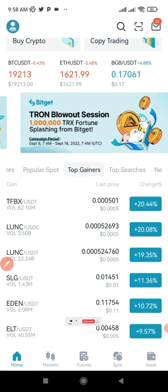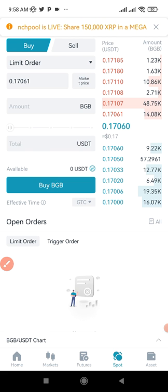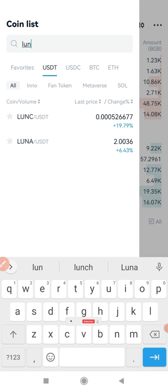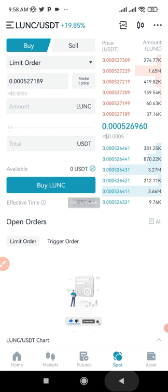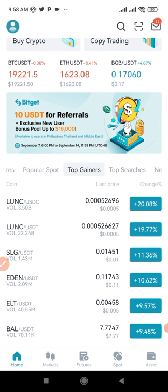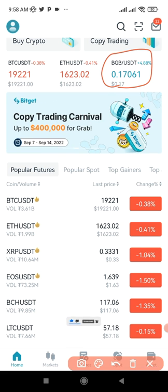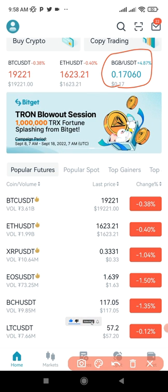If you don't have LUNA Classic already, just come in to the exchange, go to spot trade, and type in LUNA Classic. You'll see the LUNA Classic/USDT pair — select it and you'll need USDT in your BitGuard exchange account to buy it. Another token you can buy to use for staking is the BitGuard exchange's native BGB token, which is currently trading at 17 cents.